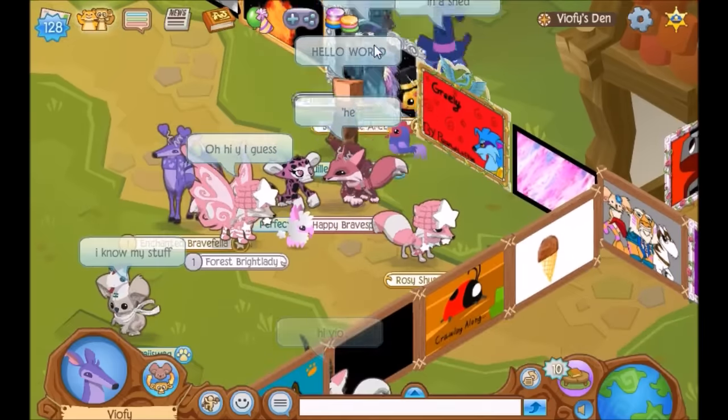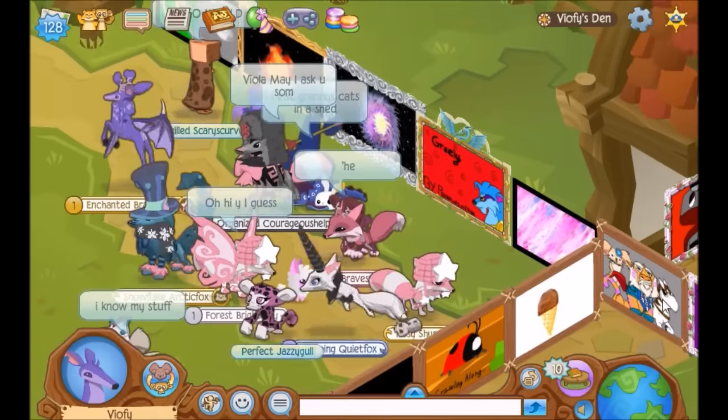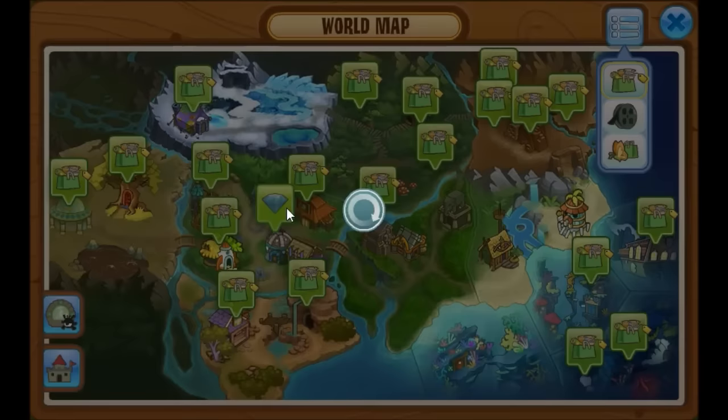So the first step is to collect a bunch of gems to buy the pet. Then what you're going to want to do is go to the world map, click on the bar right here, go to click on the bag and click on the diamond shop.